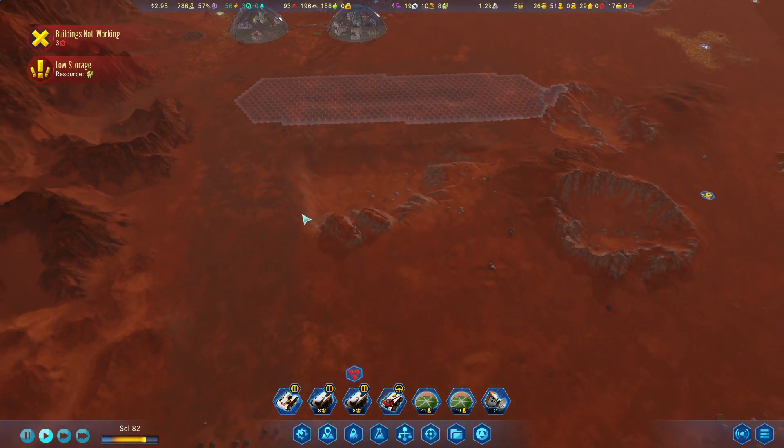We're gonna need power out there so we're gonna need some wind turbines — that's another four machine parts. We're also gonna need some metal for the well. We could just pump it straight out right — we don't need another water tank out there.